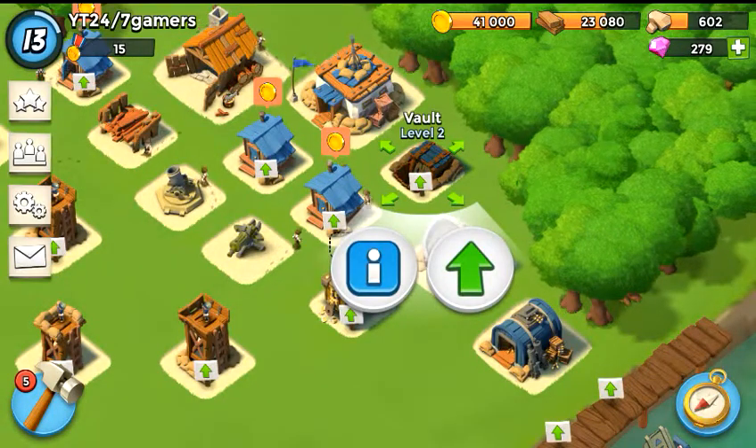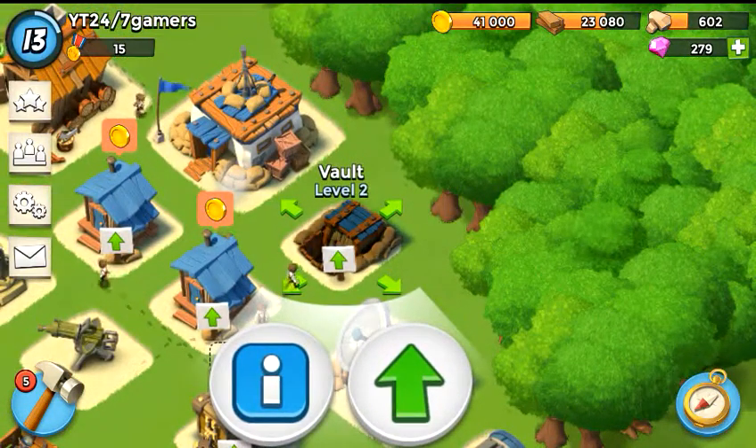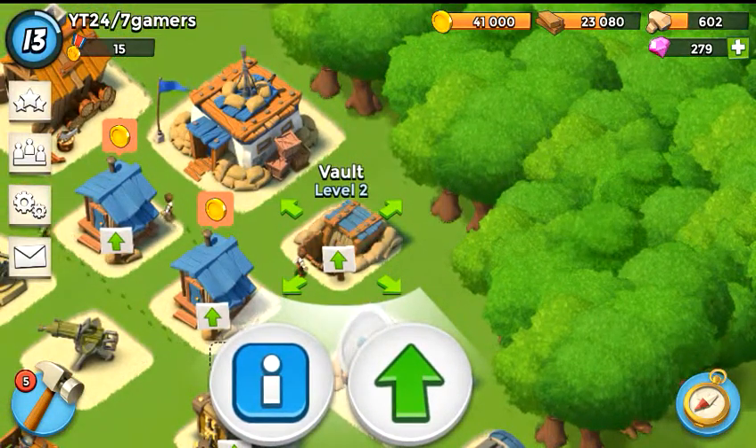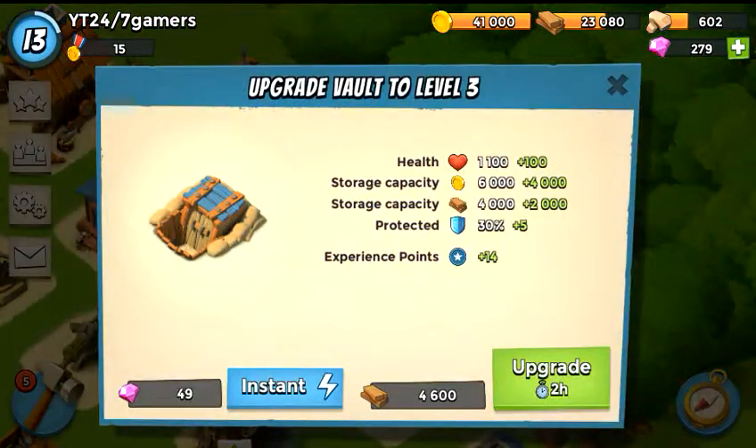Here on Boom Beach, only level 13, but still very cool to be this far in a very short amount of time. Going to be taking the vault up to level 2. As you can see, my resources are maxed out, and the reason for doing this — if your resources are maxed out, you do have the resources available to make this purchase, so why not? Only a two-hour wait time to actually do this.